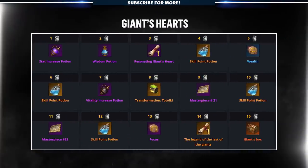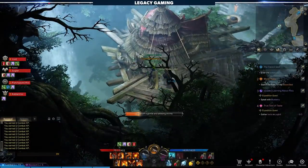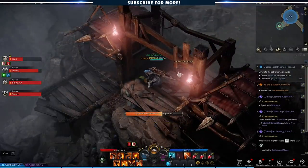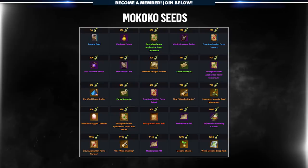Giant Hearts are another collectible gained through various means. Hearts can be collected via specific quests or as rapport rewards, and in some cases as rewards for completing various floors of the tower. There are three skill point potions up for grabs — one for turning in 6 hearts, another for 10 hearts, and finally 12 hearts. Makoko Seeds can be found all over the world, often hidden behind false doors or in secret areas of the map. Tracking down these Makoko Seeds takes a long time, but the rewards are worth it — including skill point potions, new crew members for your ship, and masterpieces.